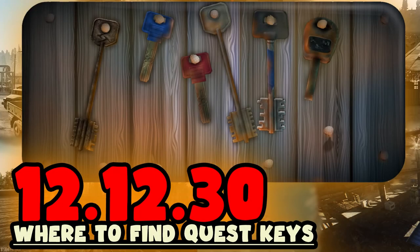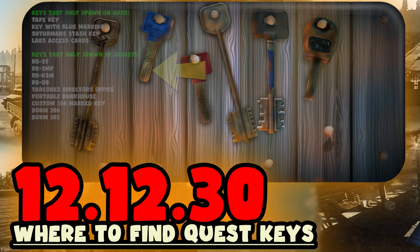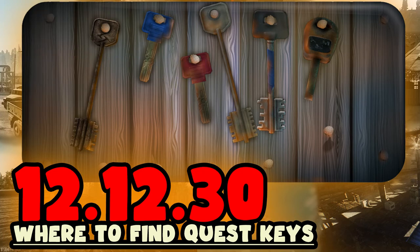Hey guys, in today's video I'm going to go over all the quest key spawns that have set locations. I'll be doing them in order of maps, so like quest keys for customs, shoreline, etc. I will show you a list of quest keys that don't have spawns in the top left corner of the screen. These keys can be found in jackets and or scav bosses. This video took a long time so I would gladly appreciate it if you could hit that subscribe button and drop a like on the video. I'll be doing more in-depth guides here in the coming days, so stay tuned for that. Hope you enjoy the video.